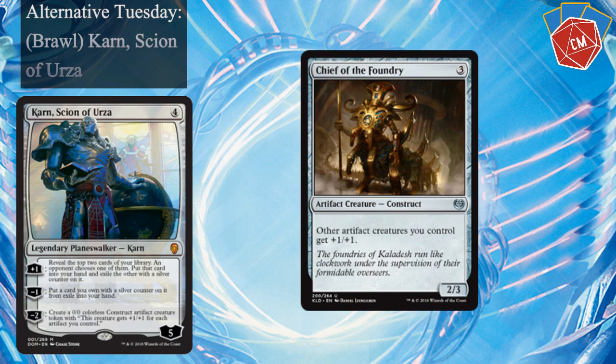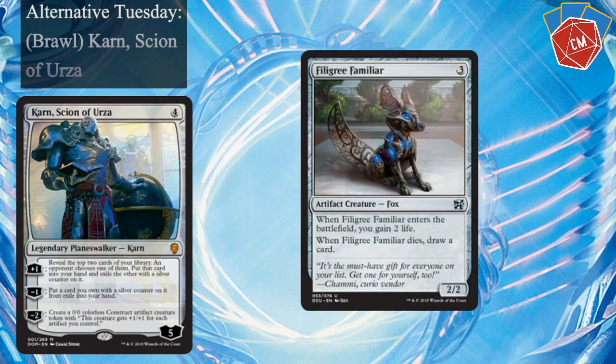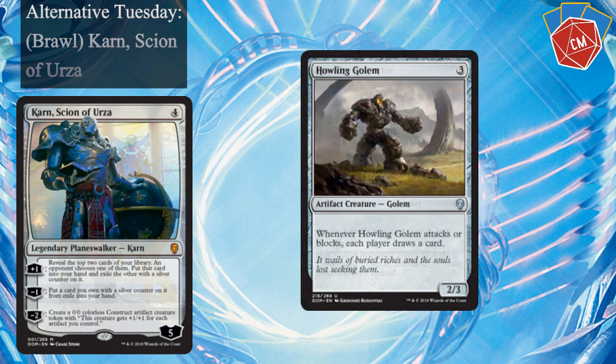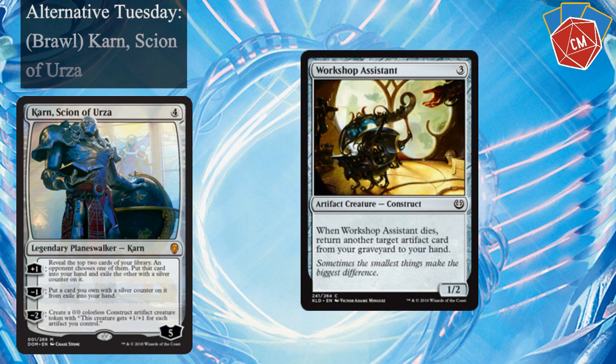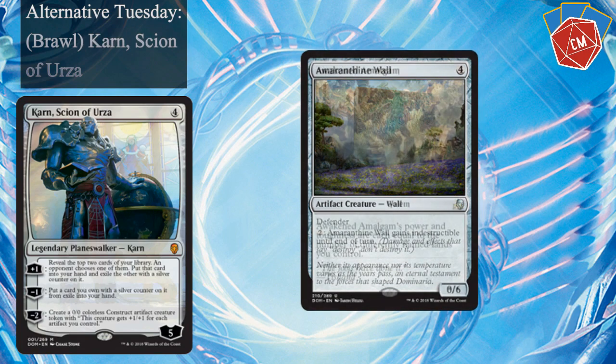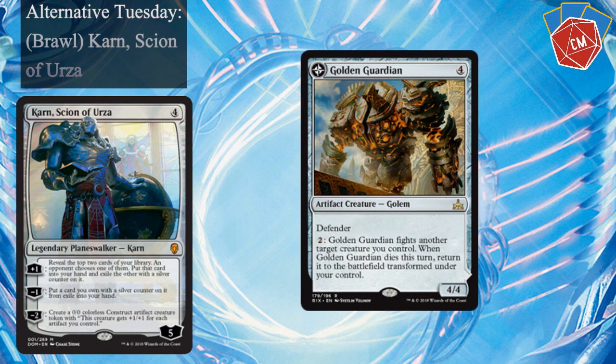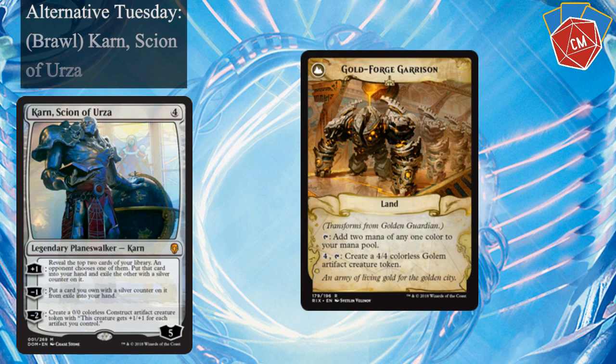We've got Chief of the Foundry buffing our artifacts, Filigree Familiar — kind of the standard version of Solemn Simulacrum — and Foundry Inspector, making pretty much our entire library cost one less, which is really important. Howling Golem, Scrap Trawler, Workshop Assistant, and Armorcraft Judge. Awakened Amalgam — I think this will actually be pretty powerful in here, since basically all of our lands are different, so this could get pretty big; having a 7/7 isn't bad. I've got a Golden Guardian — I anticipate this thing flipping around pretty easily since we have quite a few bigger creatures, and then it turns into a land we desperately need, so getting it flipped early could be pretty important. There are a few of these flip lands in here that are pretty important.